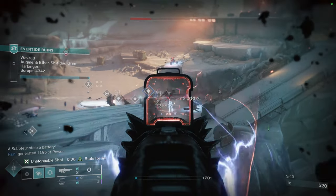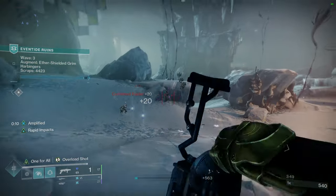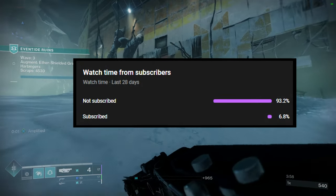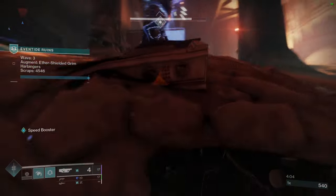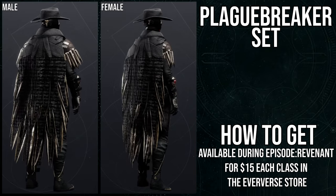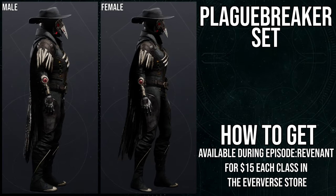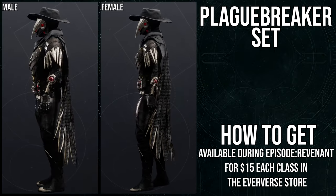I think we have four episodes total, so at the latest it'll be the last episode. They've been pretty good at distributing Eververse sets from previous seasons. Anyway, the armor is available during Episode Revenant for 15 dollars per class in the Eververse store, so you'll be spending 45 dollars if you want all of it. Some armor in the game is even 20 per class, which is 60 total.